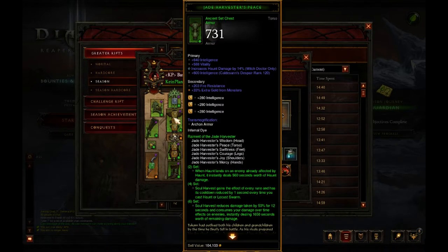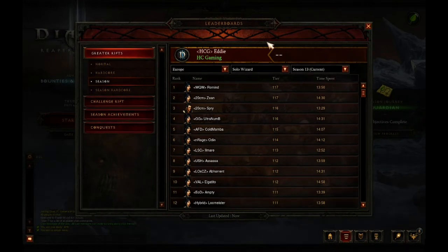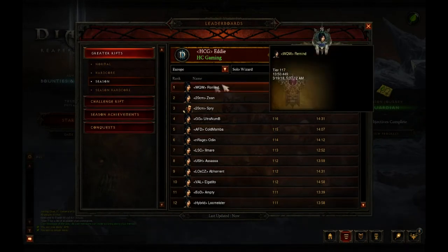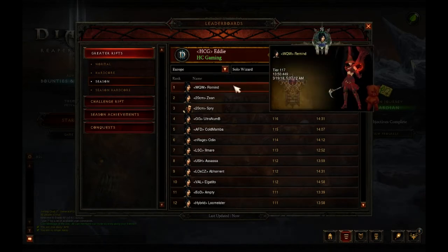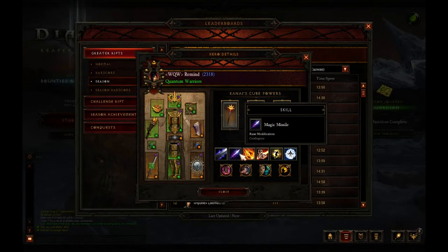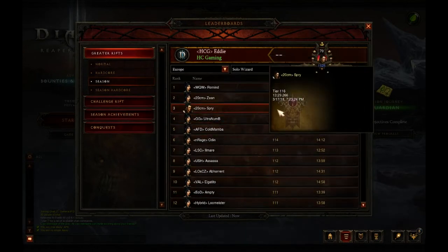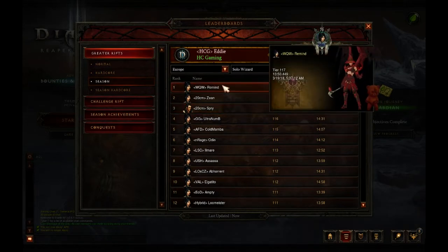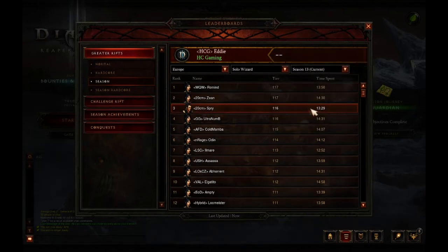One of those is Basking using the Jade Harvester build. For the Wizard we have a 117, the same as last week, done in 1350 with 2318 paragon using the Firebirds channeling meteor Wizard. Second also has a 117 and third has a 116, with paragon counts of 1985 and 1625.